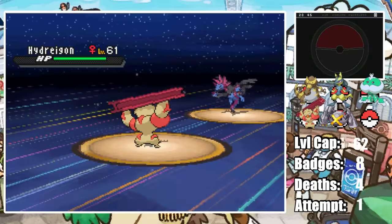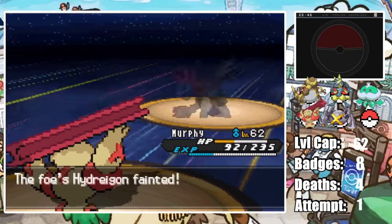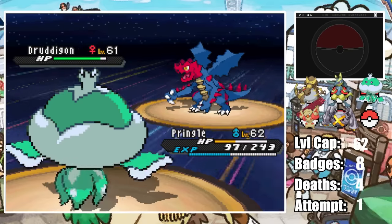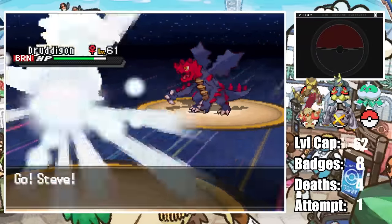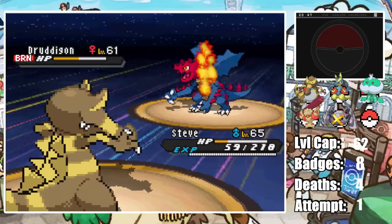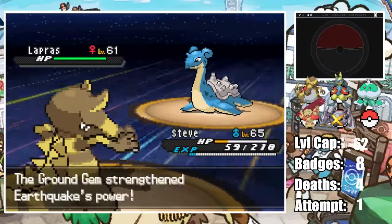Iris starts with Hydreigon as we start with Murphy, who eats a Dragon Pulse but then misses Dynamic Punch — we have to risk a crit next turn. Thankfully Dragon Pulse doesn't crit and Murphy lands Dynamic Punch one-shotting Iris's Hydreigon. Her Druddigon comes in so I switch to Pringles who gets thrashed by a Life Orb Outrage. Cursed Body activates disabling Outrage, giving us a free turn as Pringles lands Will-O-Wisp halving Druddigon's attack as it gets confused. I bring in Steve who sets up Iron Defense, but Druddigon hits a super hard Focus Blast bringing Steve down to just 59 HP. Steve hangs on and finishes Druddigon off with a Crunch.